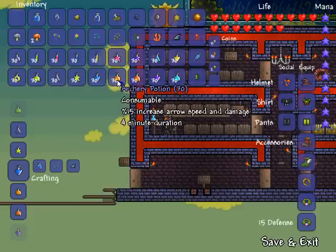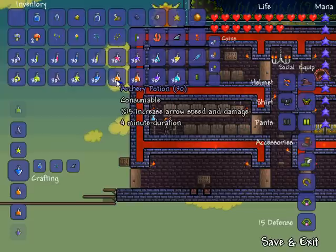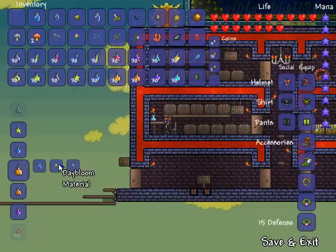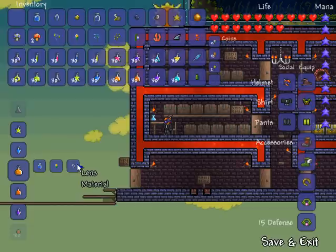Next up is archery potion, which increases the speed and damage of your arrows by 15 percent for four minutes. It is created with one bottled water, one daybloom which grows on grass, and one lens which drops from the eyeballs that float around.